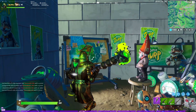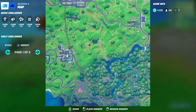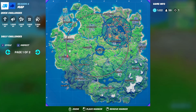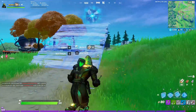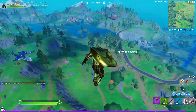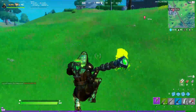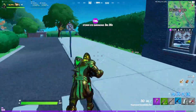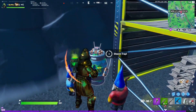Now we've got to disarm some slurp bombs. The first one's at Holly Hedges, here in the garden. I'm going to go there and then Sweaty - we can maybe get that done as well. Let's go up here and use the rift.